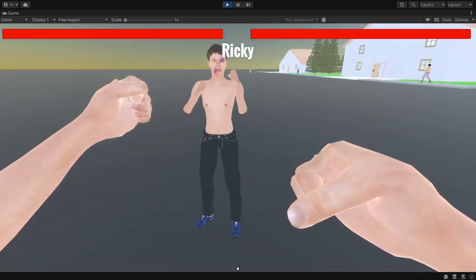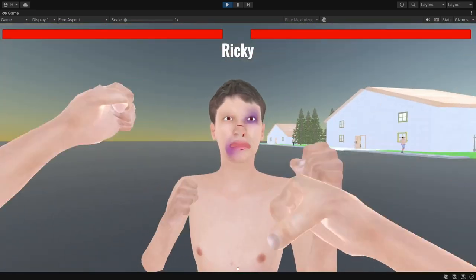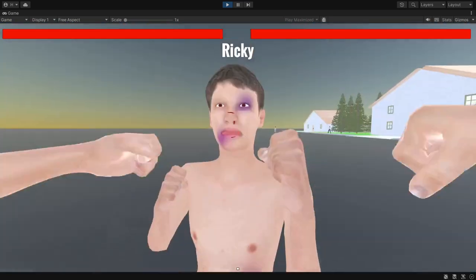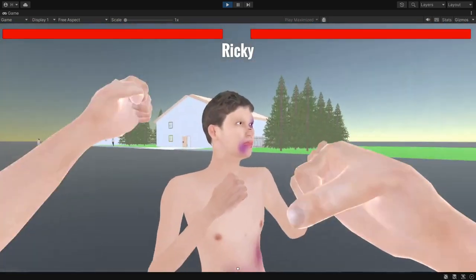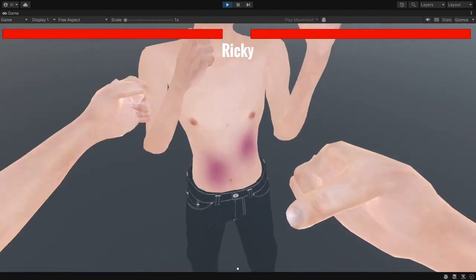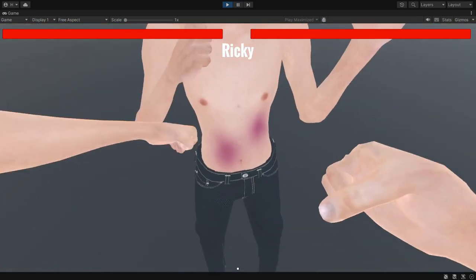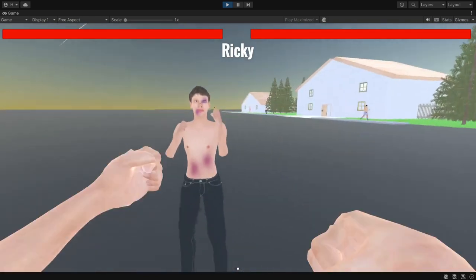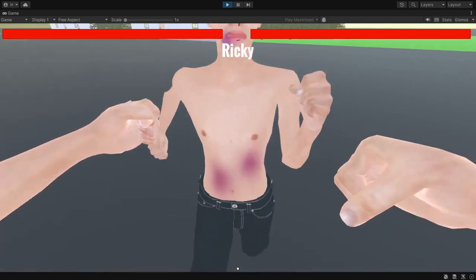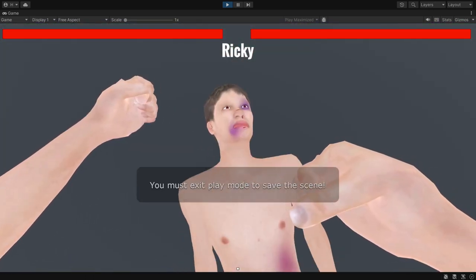There's also an animation for blocking if they happen to block your punches — there's a high block. As you've seen before, there's only one type of thug and it's the skinny guys.